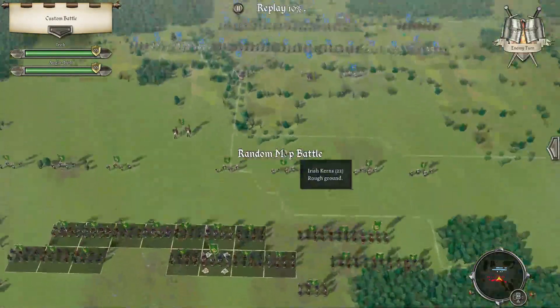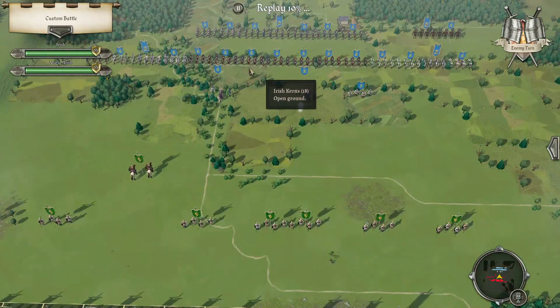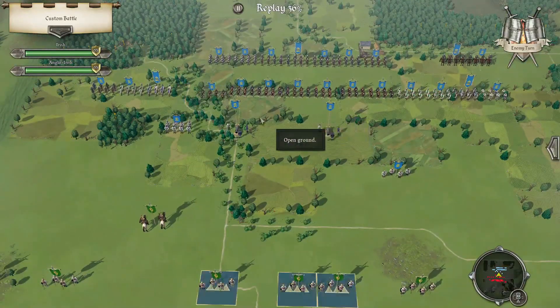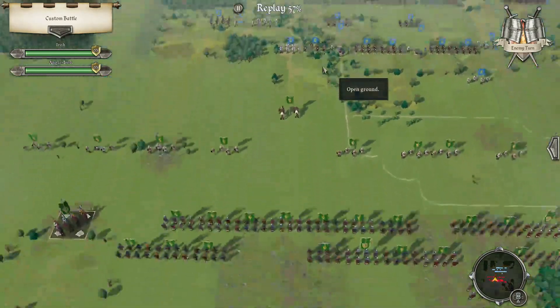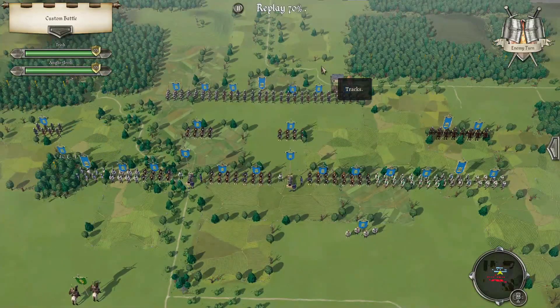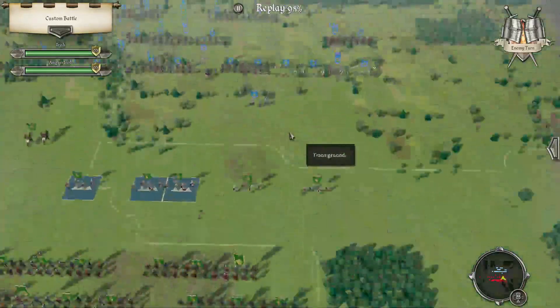Next turn. Does he push his line? Yeah, he has to, because otherwise I'm going to eat those cannons. Just raw billmen, but his strength is in the rear. It was a fine attempt.